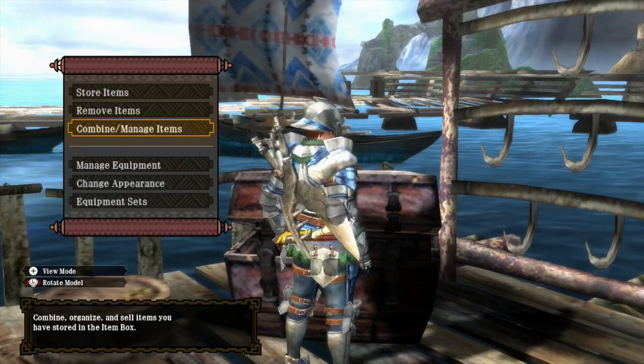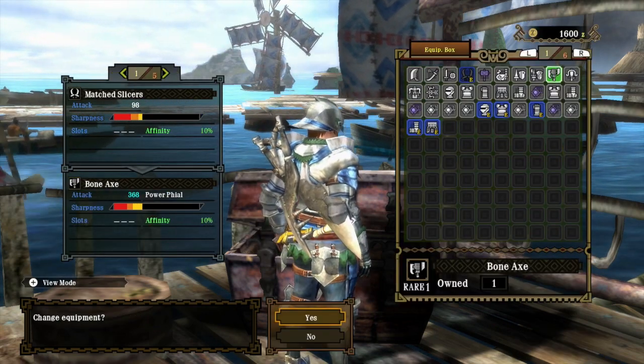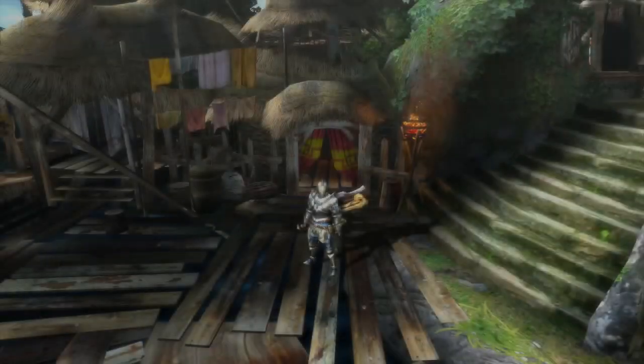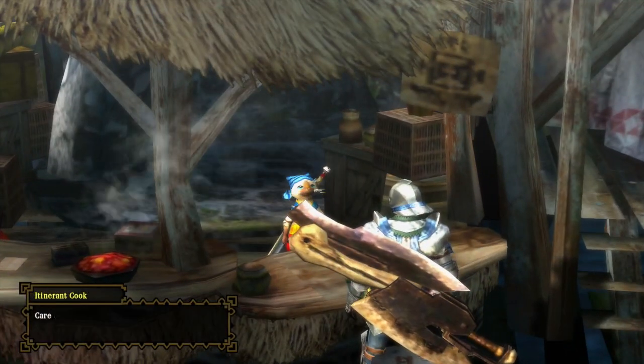I'll continue with the quests and I'm gonna switch my weapon. I'm gonna try the regular switch axe here. I'm gonna go hunt some of those bugs - I forget their names, they're pretty annoying - so I'm gonna get this weapon. Should be a little more helpful when it comes to killing these things.